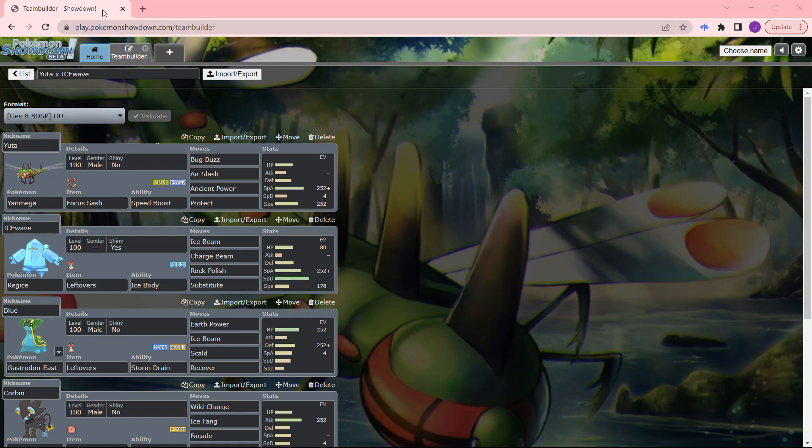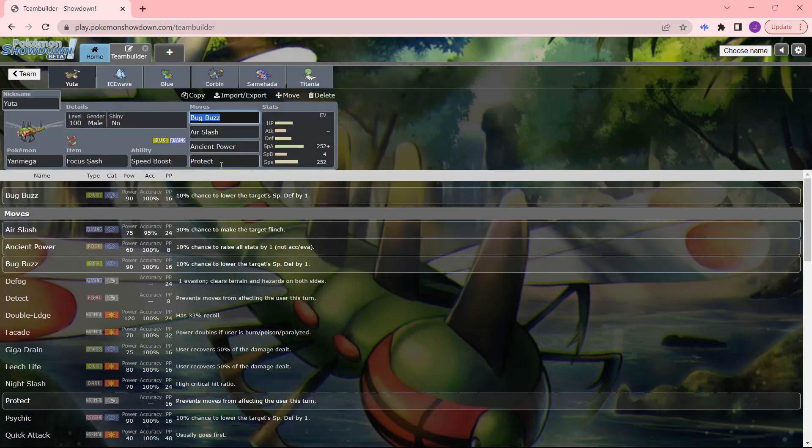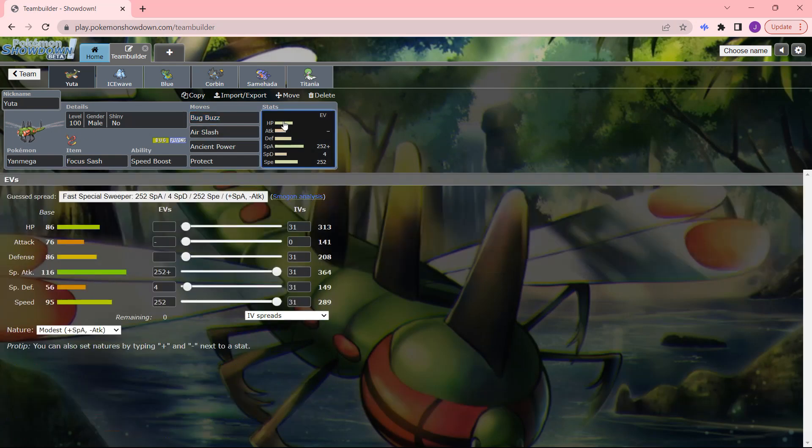Today our team captains are Yuta the Yanmega and Ice Wave the Regice. Yanmega is a very scary Pokémon — I'm happy it's back in Gen 8, and I'm not happy that it's not in Gen 9. This is one of my favorite bug types outside of Masquerain. Yanmega is probably my favorite bug type — well, Venomoth is up there too. Venomoth, Masquerain, Yanmega — those are my three favorite bug types, hands down.